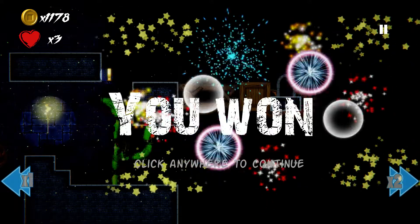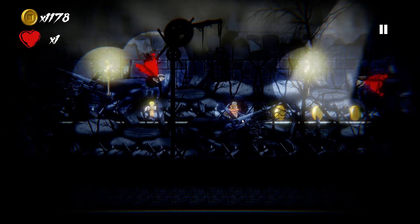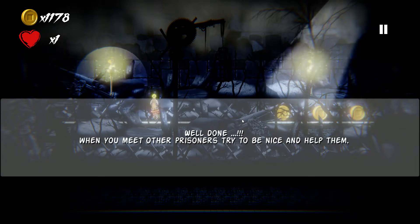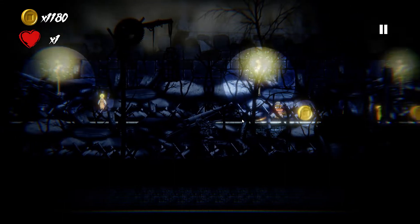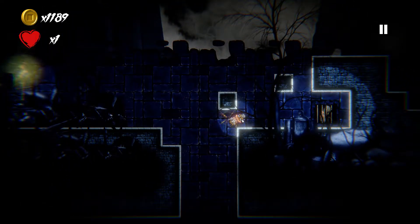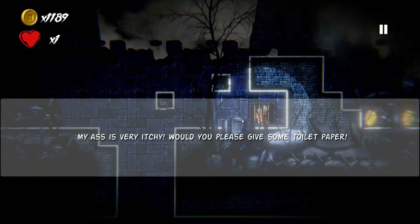I won! So this level here, we have the first quest. 'Well done! When you meet other prisoners, try to be nice and help them.' Alright. And here is the first prisoner. I never knew that you could pick up coins with your character like that. 'My ass is very itchy — will you please give me some toilet paper?' No, you'll get your own toilet paper money.